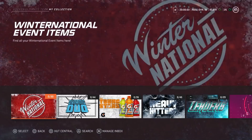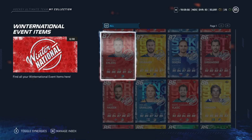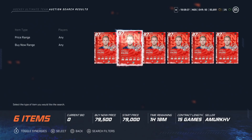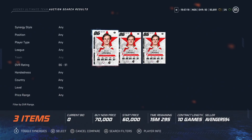On to the 50k to 100k bucket. We're going to start with the 87 Nikolai Ehlers: 98 speed, acceleration, and agility, 90 balance, 86 wrist shot and slap shot power and accuracy, 91 deking, 90 hand eye — a great card all around. He's 6 feet so he's got decent size. Looking at his price, he's right in the middle around 70-80k — just a great card for under 100k given those shooting and speed stats.